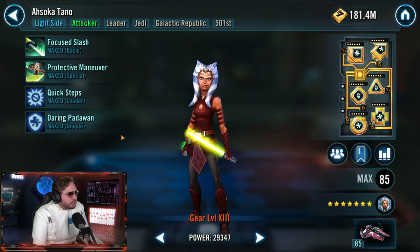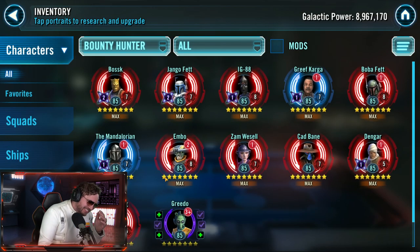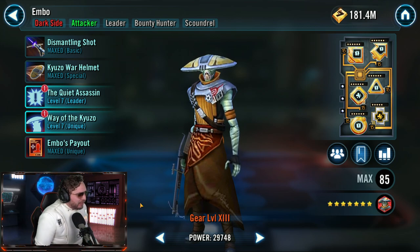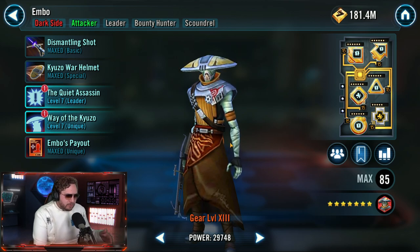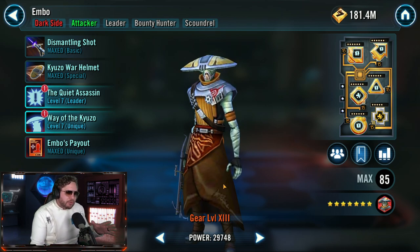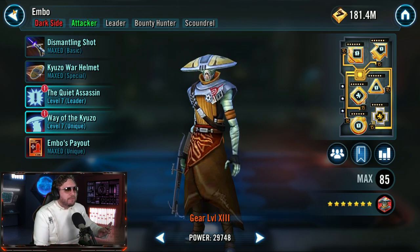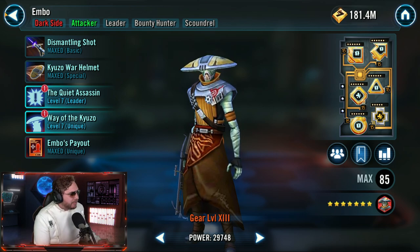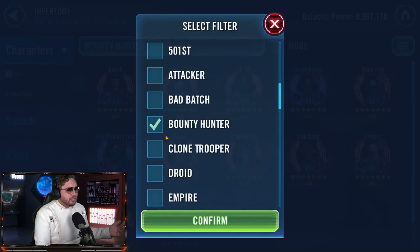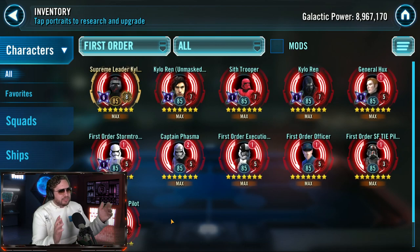I'm excited for Lord Vader, don't get me wrong, but these requirements have been really tough to swallow. I'm putting out those positives - these are usable characters, they either have ships, they're decent overall, and you're gonna get a lot of good teams. I'll say this one more time: out of almost all the requirements we've had for galactic legends, in terms of quality of characters and the teams you can form, Lord Vader might have the first or second best combined. You're putting together a lot of great, logical teams on your way to getting the galactic legend, and once you unlock it, you're able to put together logical teams as well.